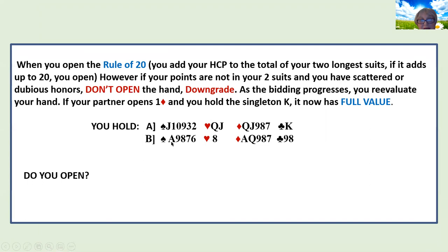Hand B has 10 high card points and five cards in spades and diamonds — that equals 20. Would I open this hand? Yes, because my high card points are in my suits — they're not scattered values. I would definitely open hand B but not hand A. Many people would open hand A because they've met the rule of 20, but I think you should be more careful. When you have a fit — say partner opens a diamond and you have a singleton king — your king has its full value. But downgrade when you've got dubious doubletons, singletons, and scattered points.